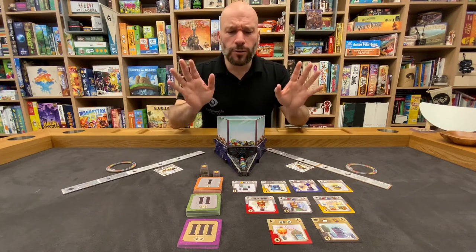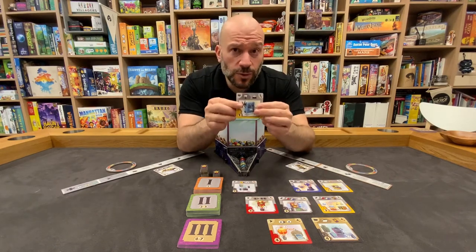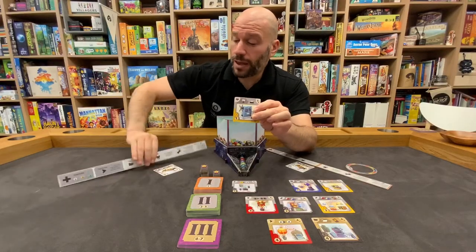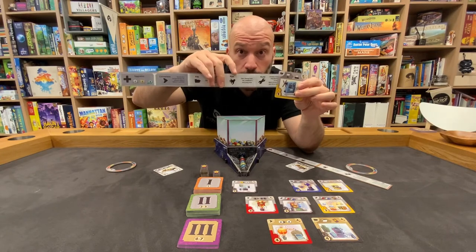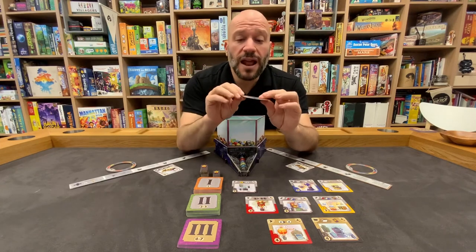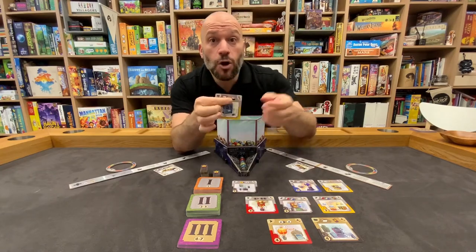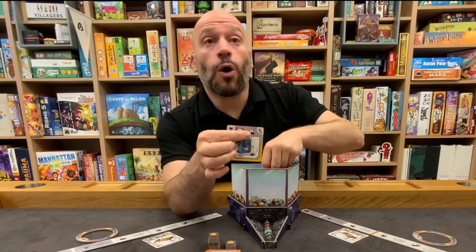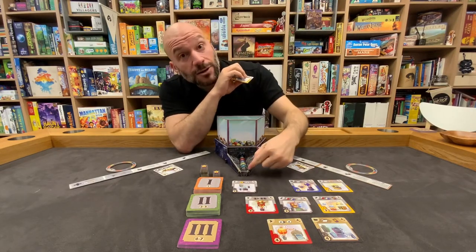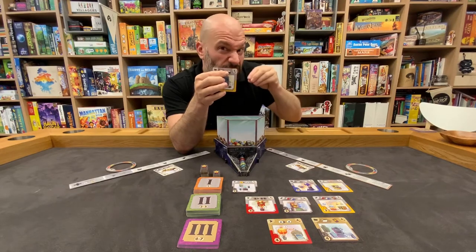The icons in this game are really important — that's the only confusing part. If you learn the iconography, learn what all these little pictures mean, it makes it a lot easier. This is a really interesting card. It uses the same picture as picking a new energy from the row. This card tells me that anytime I pick a black energy from the row, I can then reach in without looking and take one energy from the basket as well — but I can't choose the color, I just take one randomly.